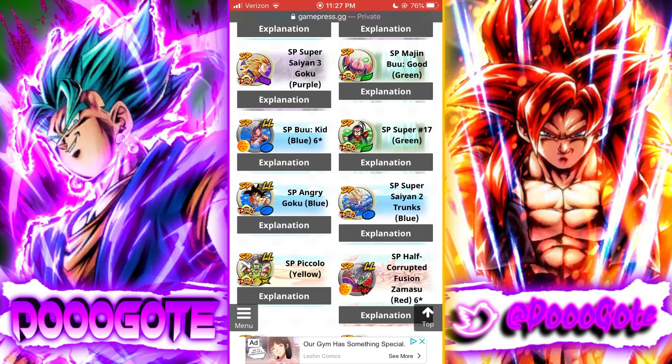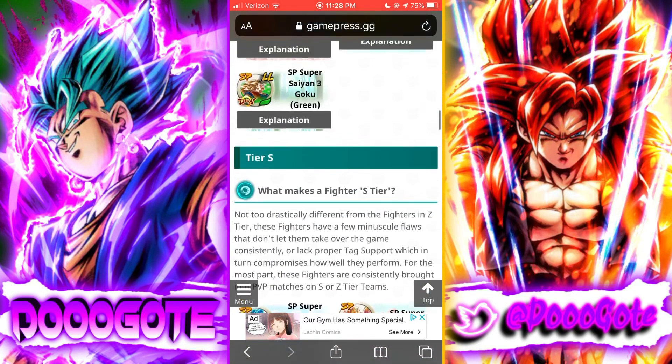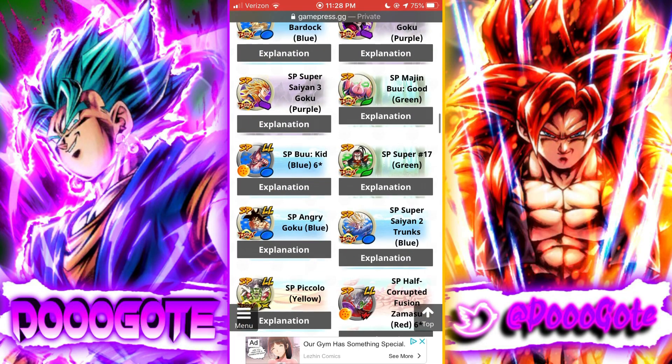Legends Limited Kid Boo — they rate LF units at six stars and three stars here. I could see the argument for him being higher. LF Super Saiyan 3 Goku is a green unit and Kid Boo is a blue fragile unit, but I like the respect they're giving him. He is easily one of the best Legends Limited units in the game — not zenkai. He does literally anything you need that a Legends Limited unit can do, and I don't think any of the newer ones can match up to Kid Boo.